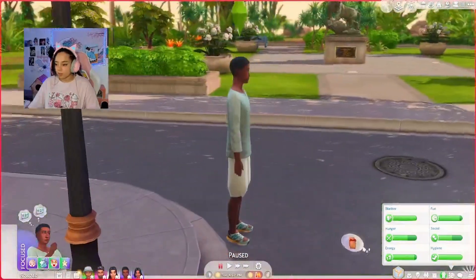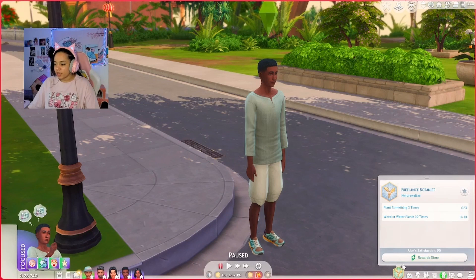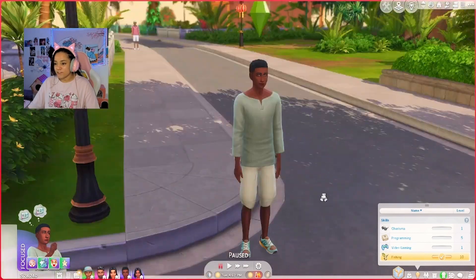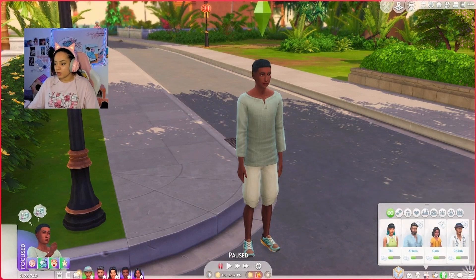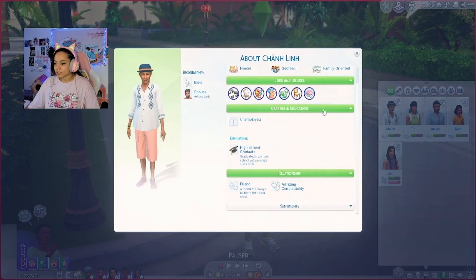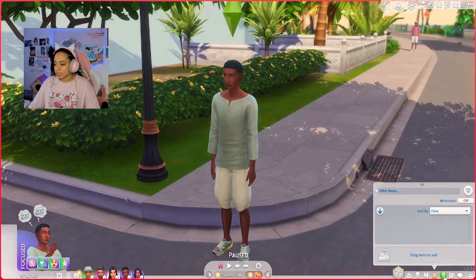We've got Alan. They're a freelance botanist and also a freelance programmer. Level 10 fishing — so if you want fishing skill, this is the person to hang out with. Video game 1, programming 5, charisma 1. Any surprises? Nothing that I can see. Amazing compatibility — you get along with everybody, no drama or tea here — yet.